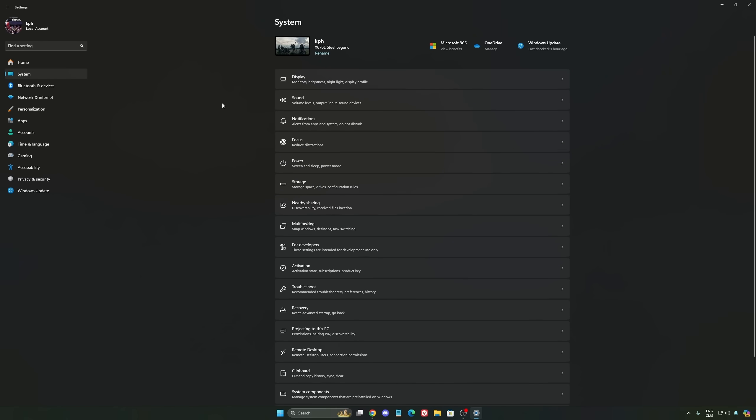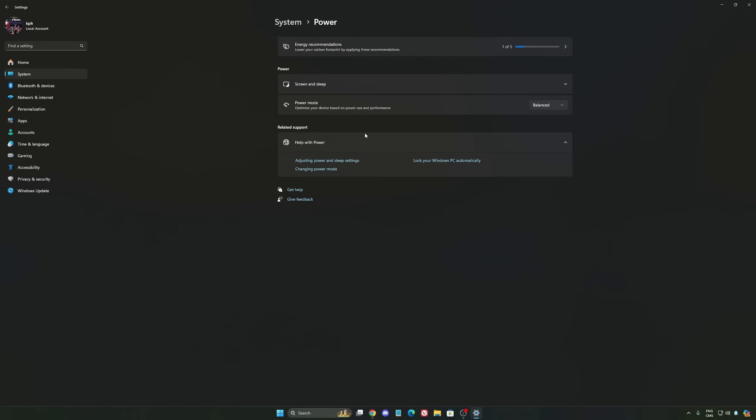Another thing I recommend — go to System and check your power settings. Back then we recommended Best Performance, but now just use Balanced. You will have better boost clocks and longer boost clocks. I did a couple of benchmarks, Balanced versus Best Performance, and I'm getting better results with Balanced — super important to do that.